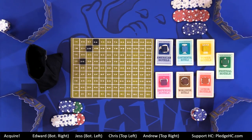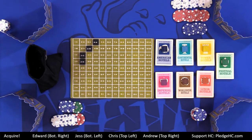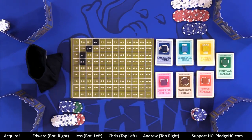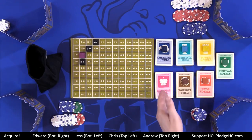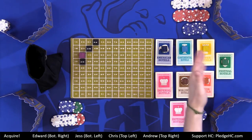Let's talk about tile placement. If the placed tile is orthogonally adjacent to a tile that is not part of a corporation and one or more corporations are free, the player takes one of the available corporation markers and places it on the tile of the new corporation. As the corporation's founder, the player earns a bonus stock. For example, if I place 2C and it's orthogonally adjacent to one existing tile, those become a chain. I say I'm going to start Imperial Hotels, put the marker on top, take one share of Imperial, and then buy up to three shares of any other corporation already on the board.